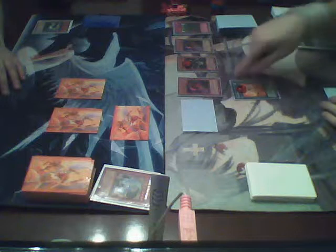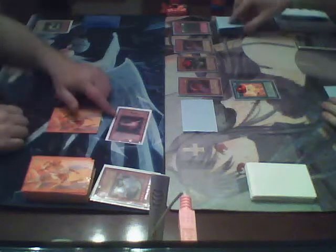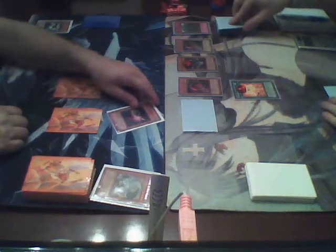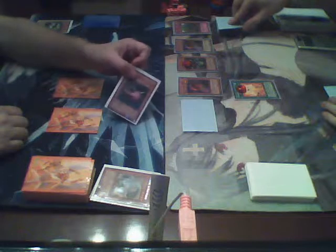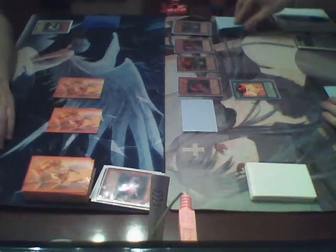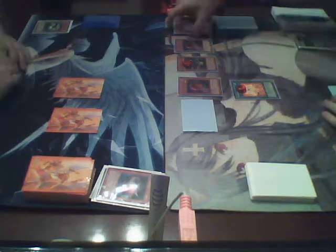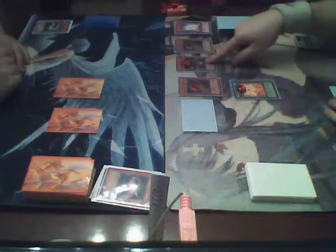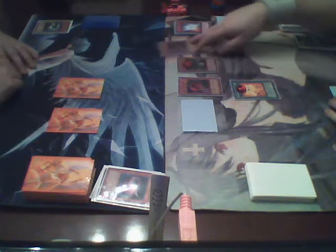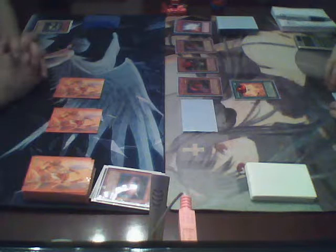I'm going to enter my battle phase and this Inmato monster will attack your face-down defense-position monster. Needle Worm — this is a flip effect monster. When it's attacked, it flips face up and its effect forces the opponent to send five cards from the top of their deck to the graveyard. Card one, card two, card three, card four, card five. Giga Plant will attack for 2,400 and Inmato will attack for 1,400, which drains Josh of the rest of his life points and ends the first duel.